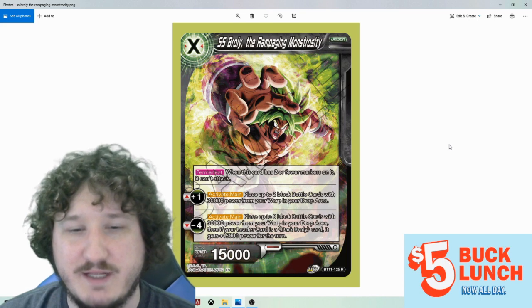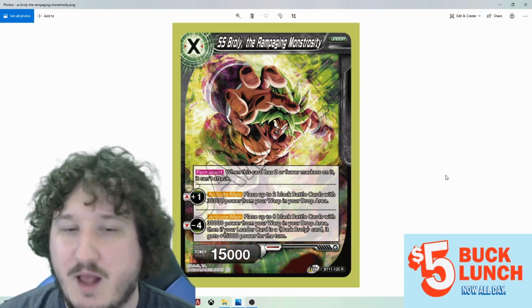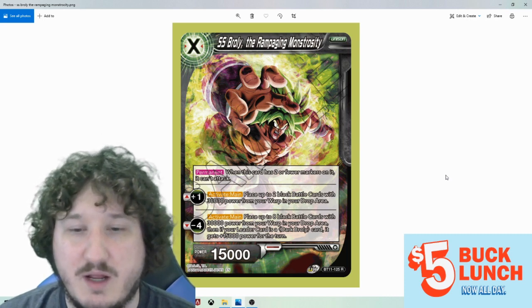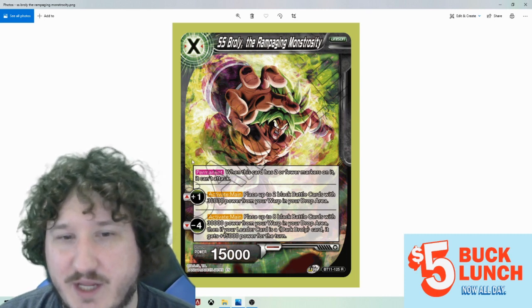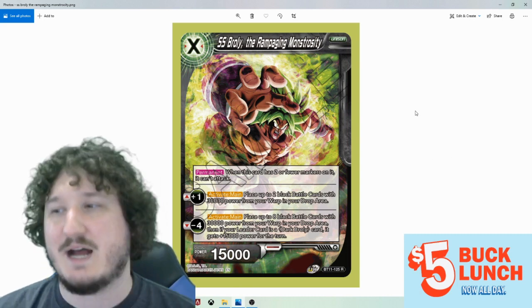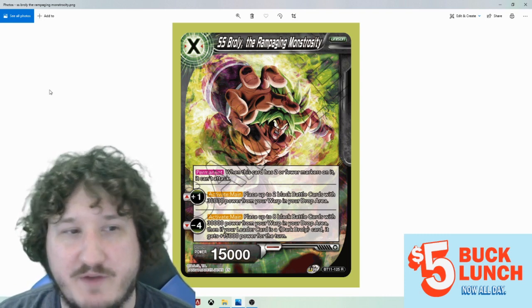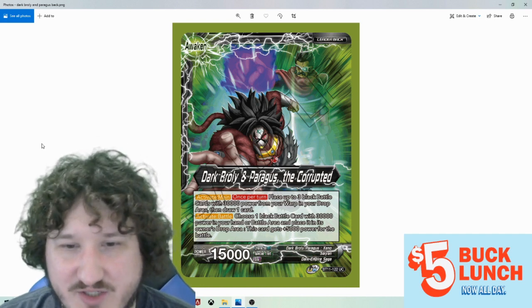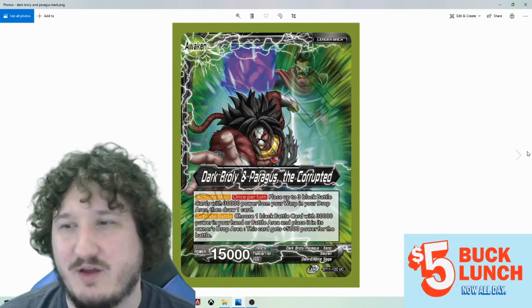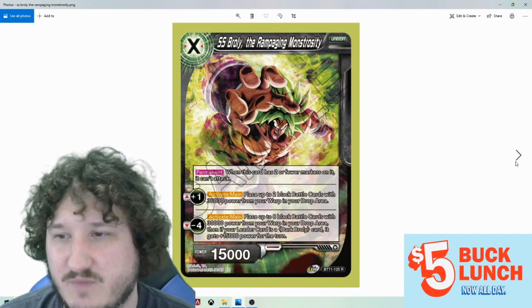Super Saiyan Broly, the Rampage Due to Monstrosity, is a new black unison. Permanent: when this card has two or fewer markers on it, it can't attack. Black: place up to two battle cards with 30k power from your warp to your drop area. And for minus four, place eight black battle cards with 30k power from your warp to your drop area — then if your leader card is a Dark Broly card, it gains plus 15k power for the turn. This is interesting — it's a black unison that is harder to get rid of, which is kind of cool. But it won't be able to attack right away because if you play it for one and plus it, it still only has two markers. It does replenish your drop area with both effects, which is very good. But the minus gives it a 15k single strike, so the payoff feels a bit underwhelming. You're probably just using this as an attacking unison and as a way to refill your drop area — unless we get something else that synergizes with that.